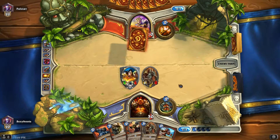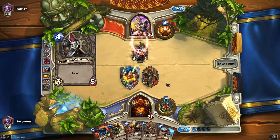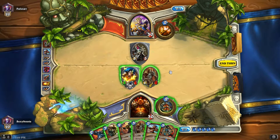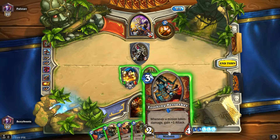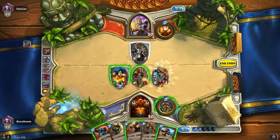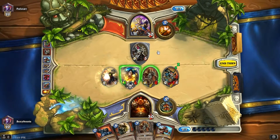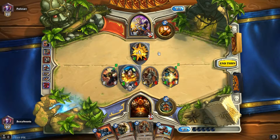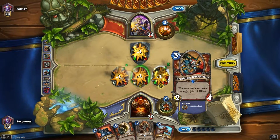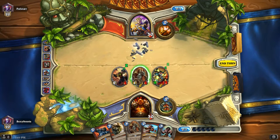I can do Bat Rage next turn if I wished. Frothing Berserker into... back to work! Better than that — one more damage. I might get a card from here. Well that's a good one at Night Free.